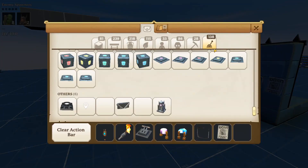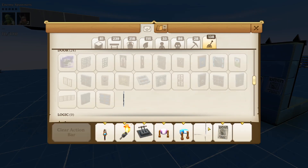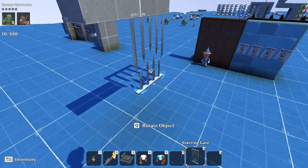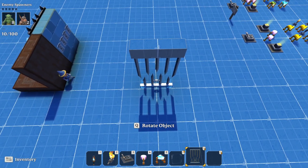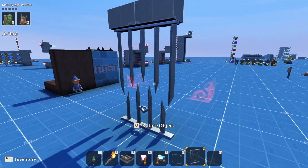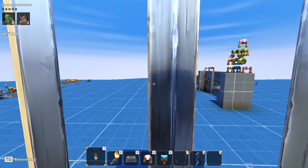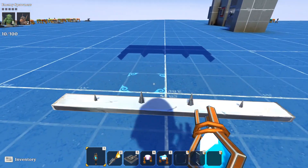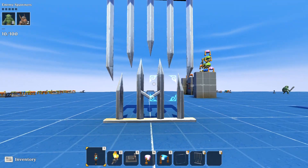In addition to all of that, there is a new door — a starting gate. If we jump over to the logic items and go to doors, we have this starting gate. We can flip this around. It's just a gate that opens — there are spikes sticking out of the ground at the bottom, a little bit scary, but it's a cool gate.